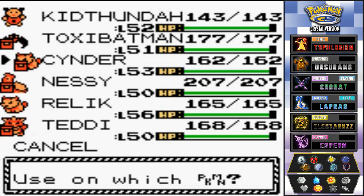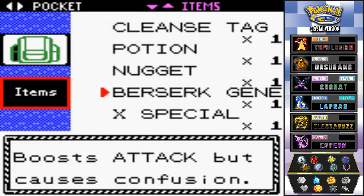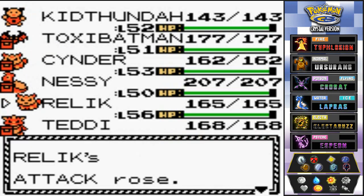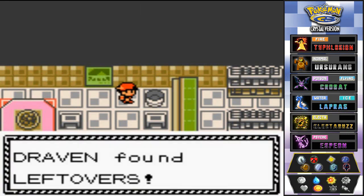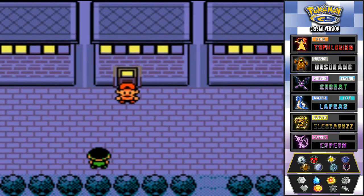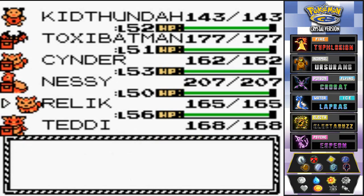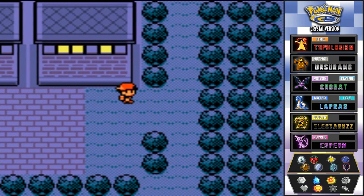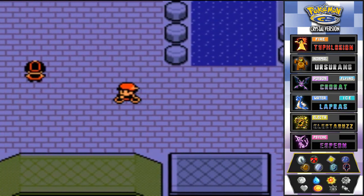I've got an item to give away. I'm going to give this Iron to Kid Thunder since it probably has the weakest defense. I'll give the Protein to Relic. Now I've made enough space and we've got the Leftovers. If you don't know, Leftovers heals your Pokémon every turn. I've never given Relic an item since the Experience Share — we'll fix that now.